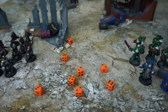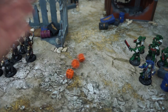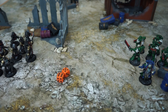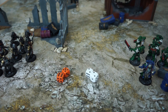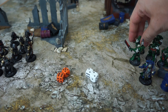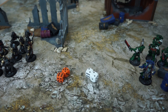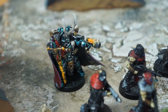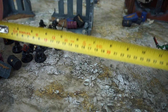The cultists measure range — they have a 24 inch range with their guns and are within 12 inches of the marines, so their rapid fire guns get double the number of shots: 8 guns, so 16 shots in total. After some disastrous aiming — they're only humans after all — they only manage 3 hits. These guns have a strength of 3 against the marines' toughness of 4, so we need to see 5s or 6s to wound, and they do get 2 wounds. The marines have a save of 3+ but fail, the guns do 1 damage each, which is enough to slay a marine. The sorcerer wants to shoot with their pistol but measuring shows they're out of range, so they cannot shoot this round.